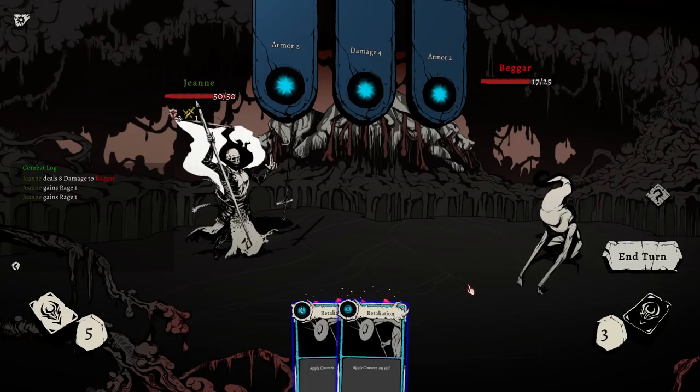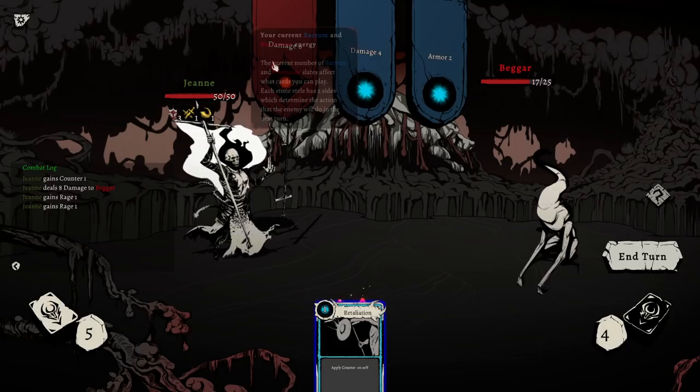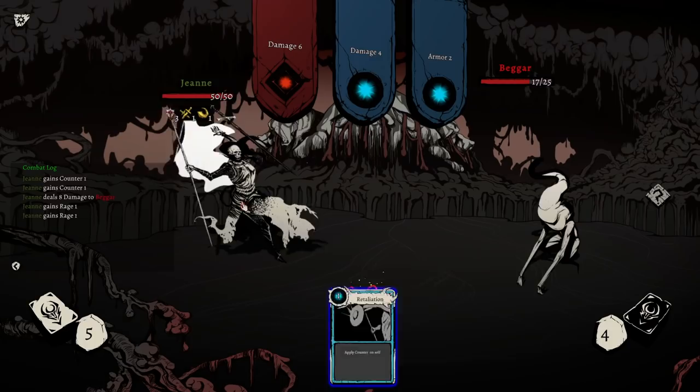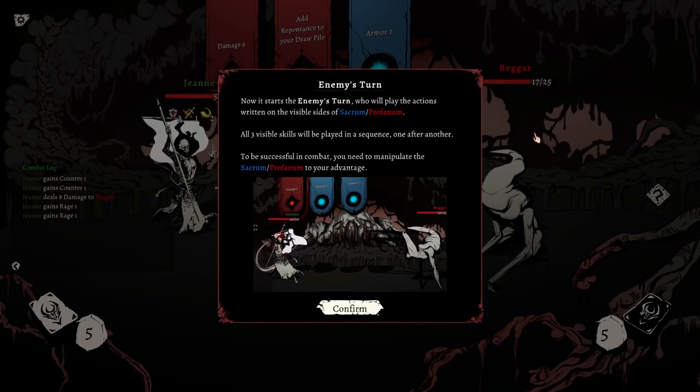This system is very interesting. So they're going to gain four armor and do four damage, but then we do two back. So maybe we don't want to do this, because this will flip to do six damage again — unless we want a counter. So that flips that over, so they're going to do six damage. We counter with three. I don't know what's on the other side of this one.